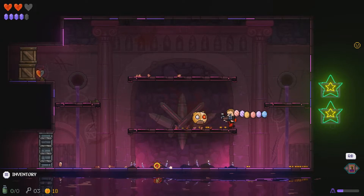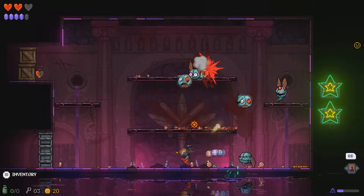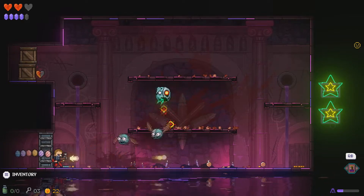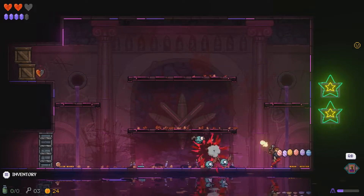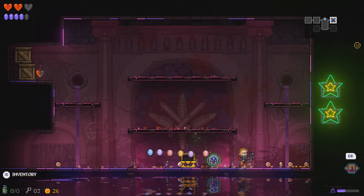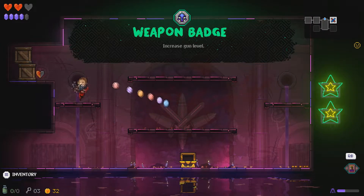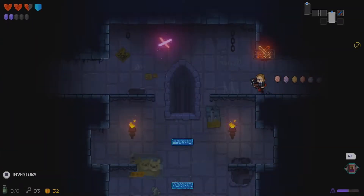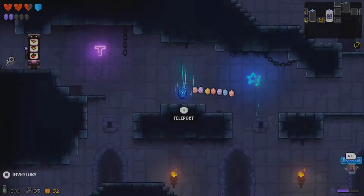I just need to run away — luckily none of these guys have contact damage from what I know. Victory! And a lot of money, and a weapon badge — quite good as well, increasing my gun level. Oh, there was a shield in there as well! I only noticed the egg but nice to get a shield.